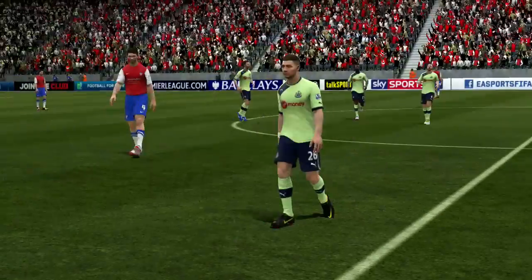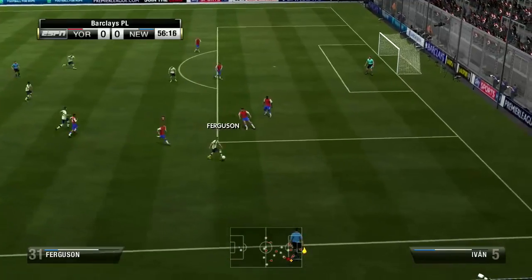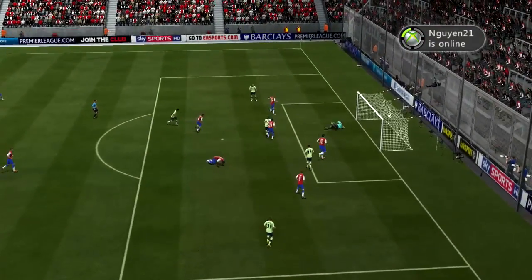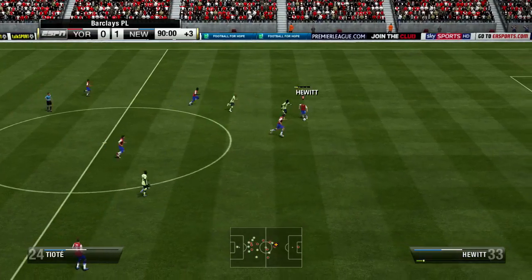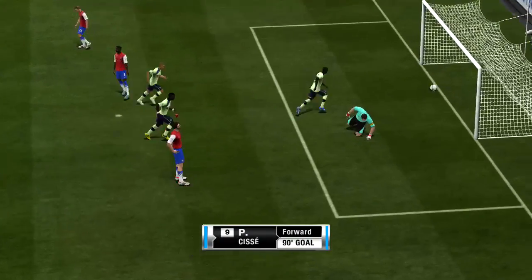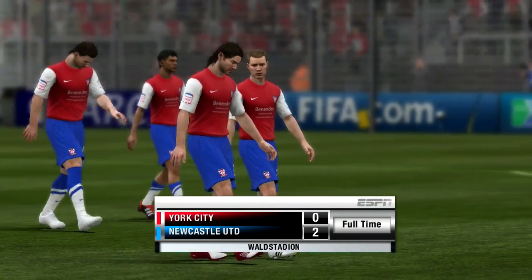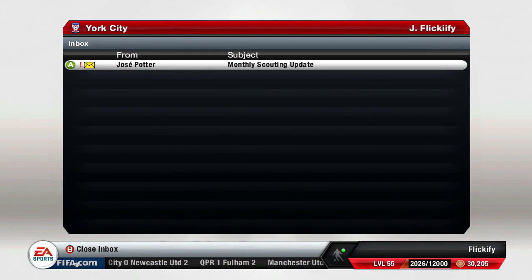We go into halftime with a 0-0 draw. Around the 60th minute, Ferguson starts things off for Newcastle, and Nelson Olivier gets it on the volley. He's a Portugal striker who plays in the league BBVA currently. Then Papa Cisse gets the goal in the 90th minute to seal things, giving Newcastle a 2-0 victory against us at home.